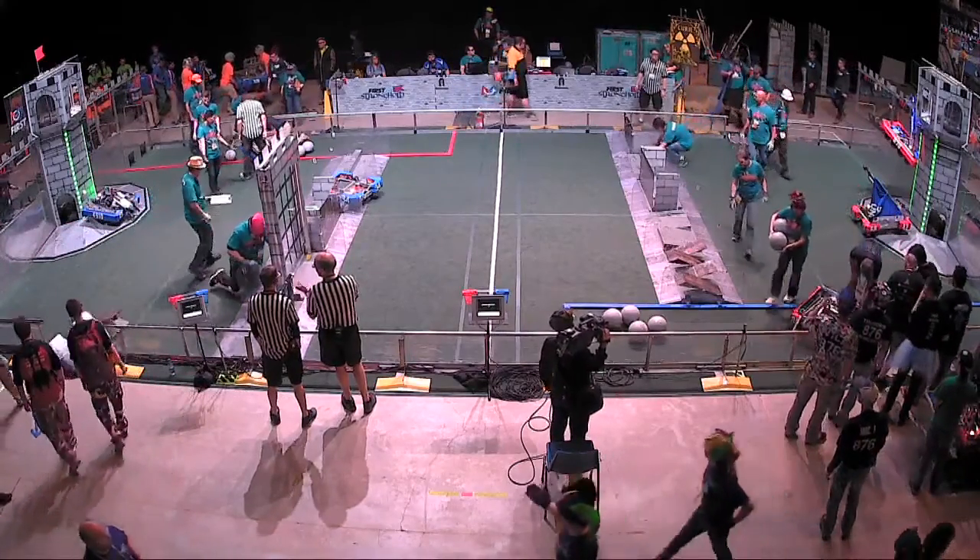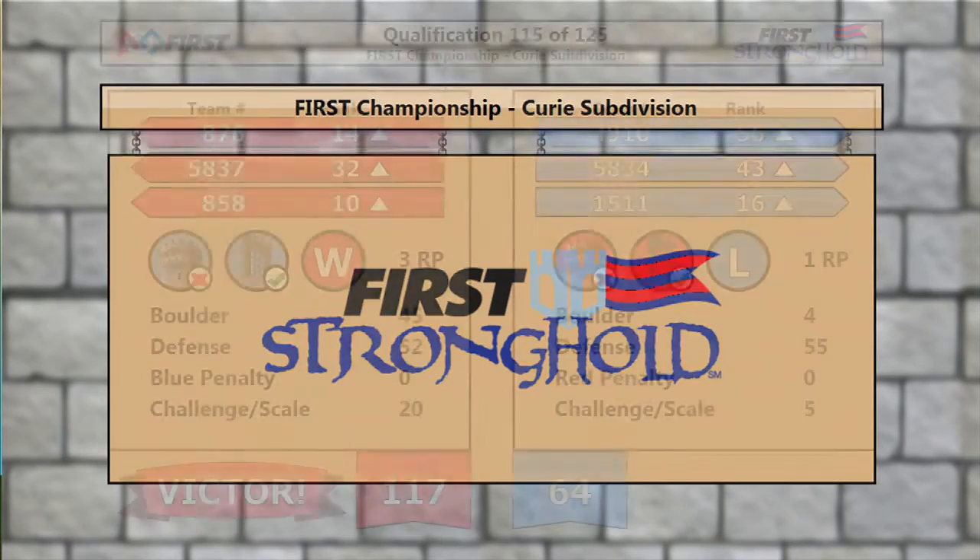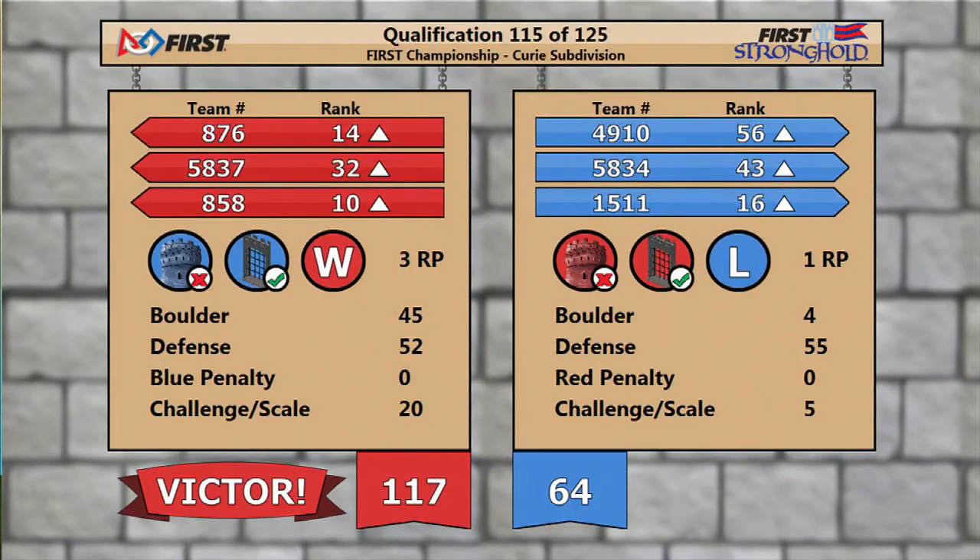And our scores from that previous match have arrived. We're going to take a look at them shortly. The Red Alliance comes away victorious — Red with 117 to the Blue Alliance's 64.